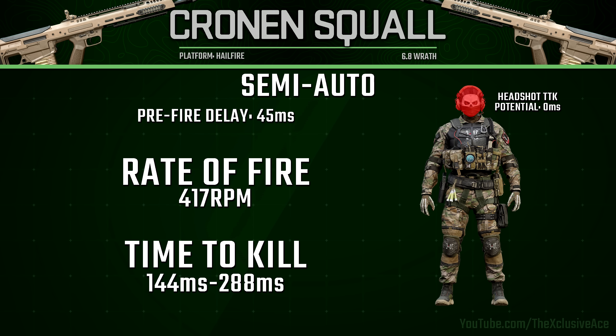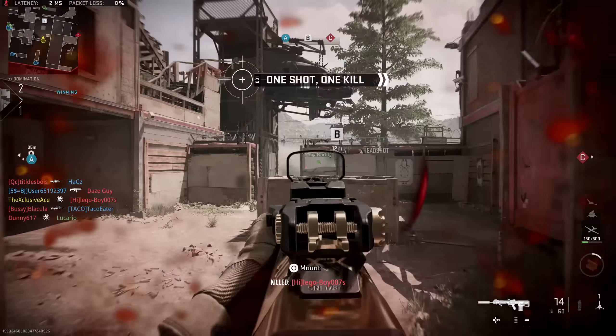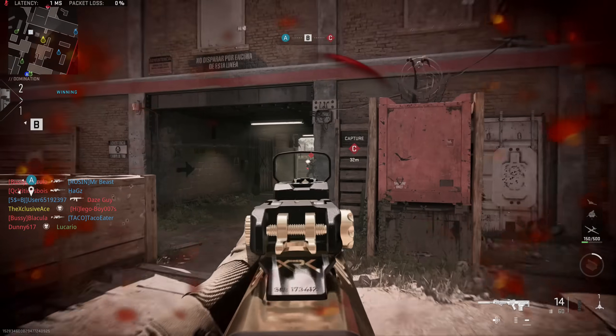We still have that same pre-fire delay of 45 milliseconds — this doesn't change when you swap between modes. However, our rate of fire cap is now 417 rounds per minute, which is a pretty solid fire rate for semi-auto. With a two shot kill we're killing in just 144 milliseconds, which is very fast, and that increases up to 288 milliseconds for a three shot kill. Overall, semi-auto has better killing potential, but full auto is obviously going to be a bit more forgiving.